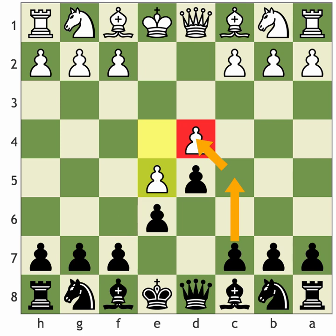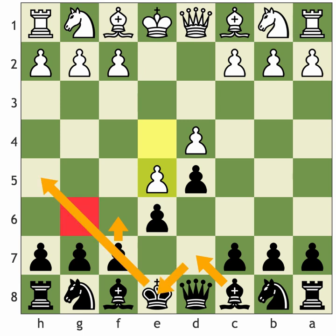A lot of people discuss the bad French Defence bishop. Your worst piece is often the bishop on c8 in the French Defence, because it's locked in behind the pawns. But often this bishop can come to life — b6 is one idea. You also see a very common plan with bishop to d7, and later in the game the bishop can come to e8 and fly out to either g6 or h5. These are all common ideas and common places to put your pieces.